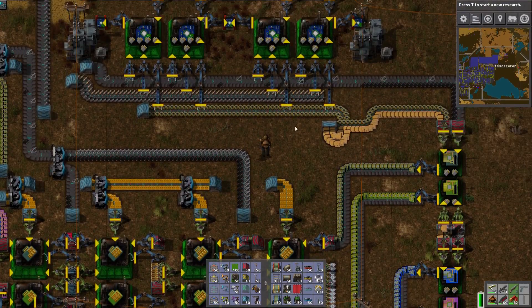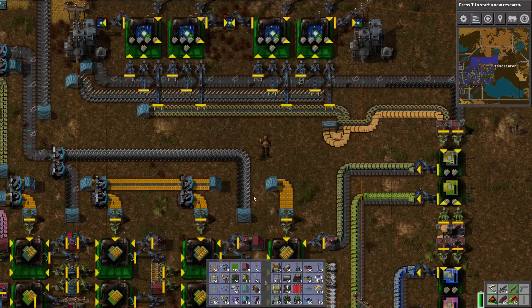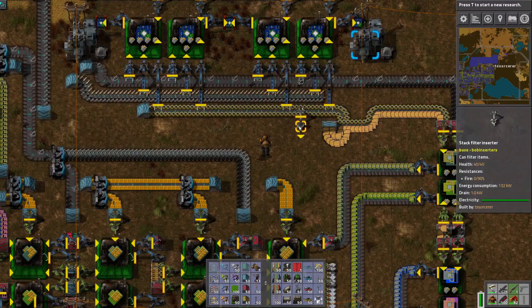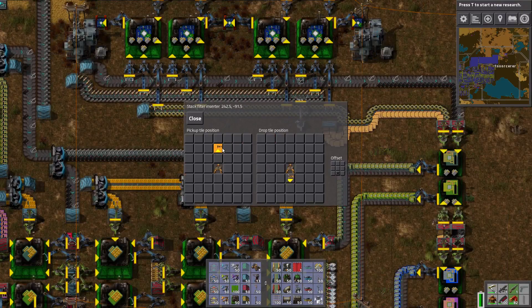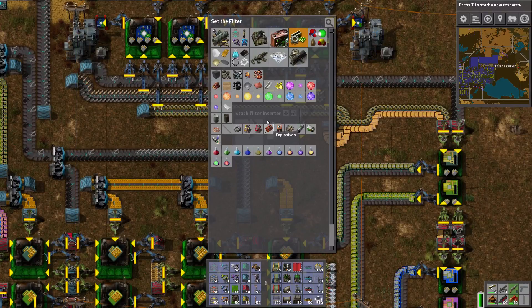I can peel them off of here. Let me stack filter inserter — pick up from here and you're gonna pick up transistors.